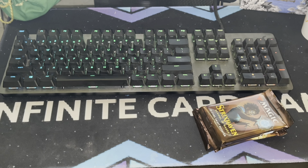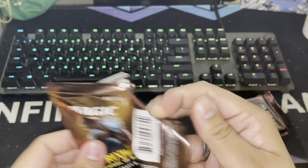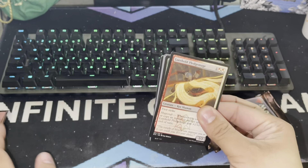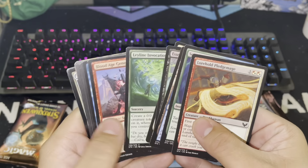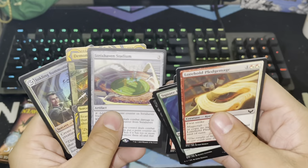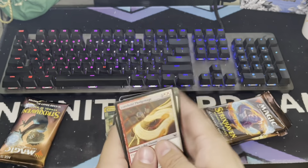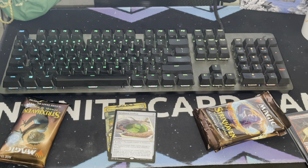Alright, next person we have is Probable. Thank you, Probable, for being a loyal Patreon — you guys are amazing at what you do and thank you for the support. You get your pack, here we go, let's see what you get. Alright, here it is — oh, I see a Mystical Archive! Legion Lightscribe and a Negate. Very nice pack, very nice pack. We'll get that to you good sir very shortly.